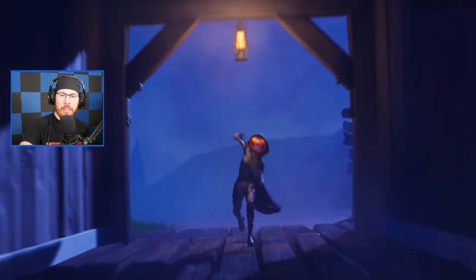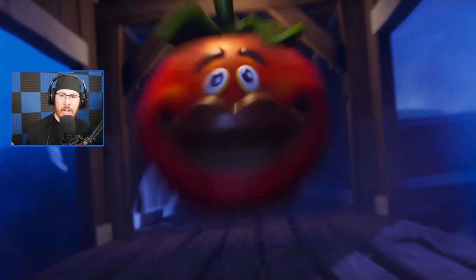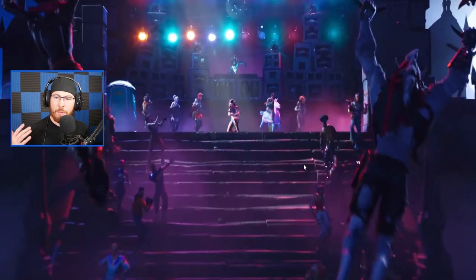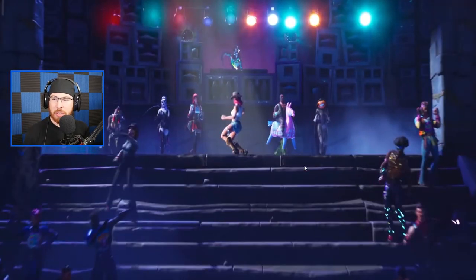Then we have a brand new boogie bomb skin. I'm not sure if this is the tomato head skin or if it's a mask — we'll find out later in the season when it comes out. Of course we have the tomato being thrown, then we have the haunted castle being shown, which is crazy cool. This is actually a skin we have not seen yet, so I'm excited to check it out. I think from the back it looks like a male version of the vampire.